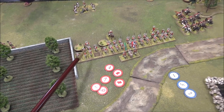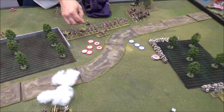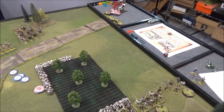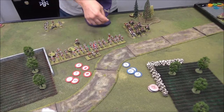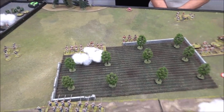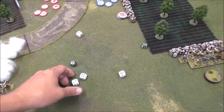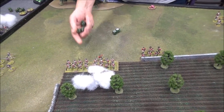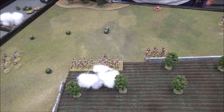Blue six is Wadsworth — I'll use both actions to reload as a rifle. Blue seven is Walker, who moved up with 1D6 and fires needing threes — five hits, soft cover: a dead and two shock, plus flank shock. A third flag appears.